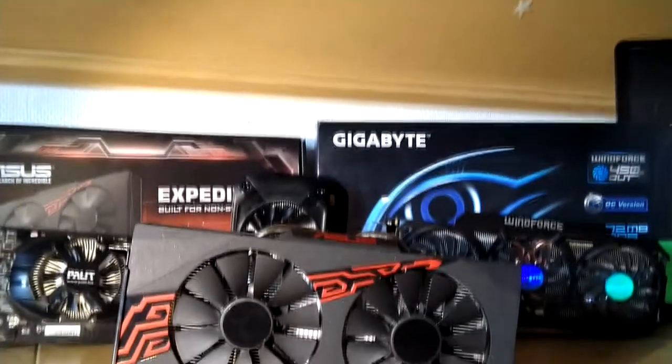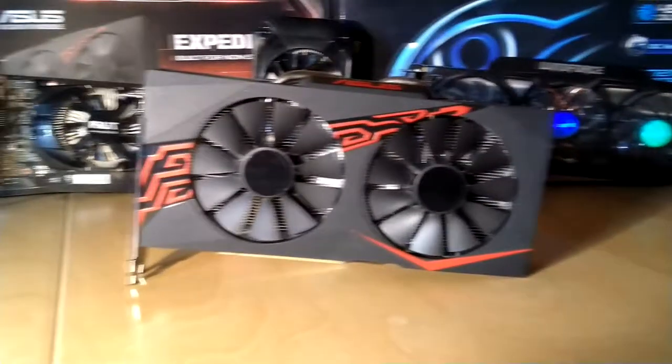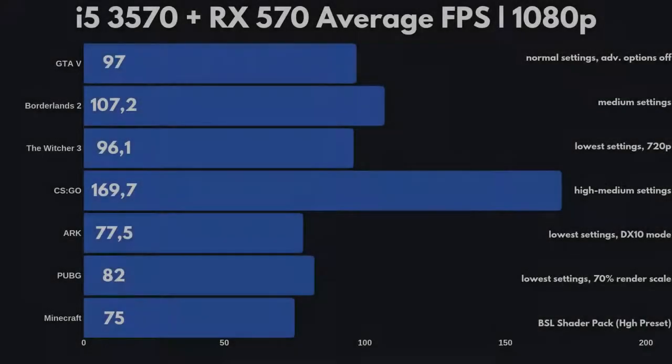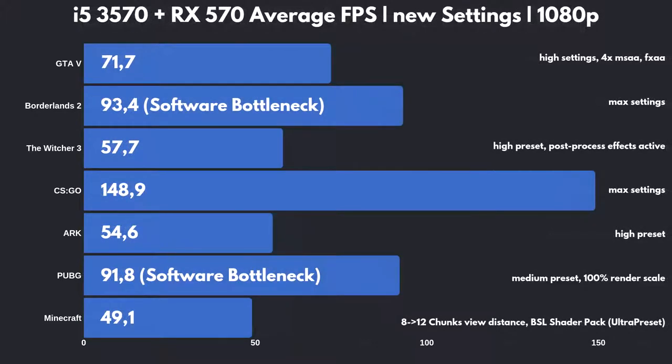I conducted two tests: the first one with the exact same settings as before, and the second with new settings that really took advantage of the RX 570's performance. To no great surprise, all games now perform with an average FPS above 60, making every game playable with the old settings. It is with the new settings where we can see the real improvement.